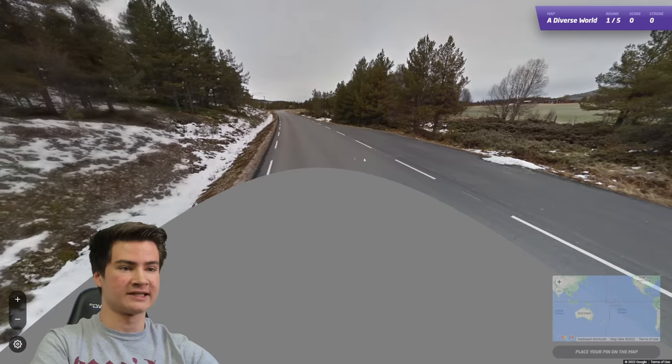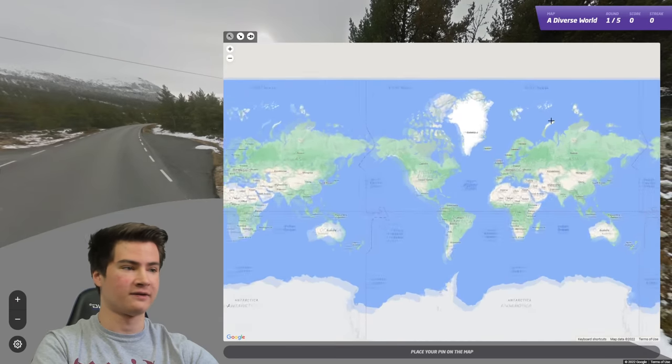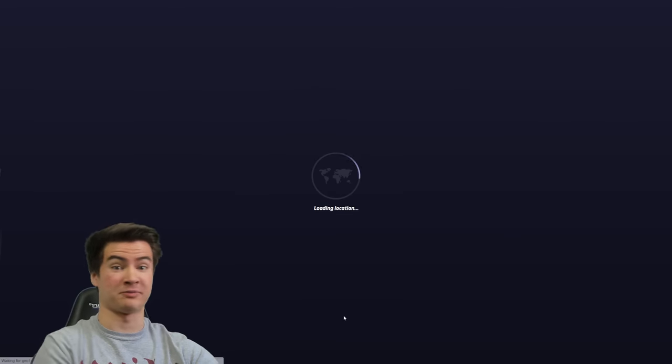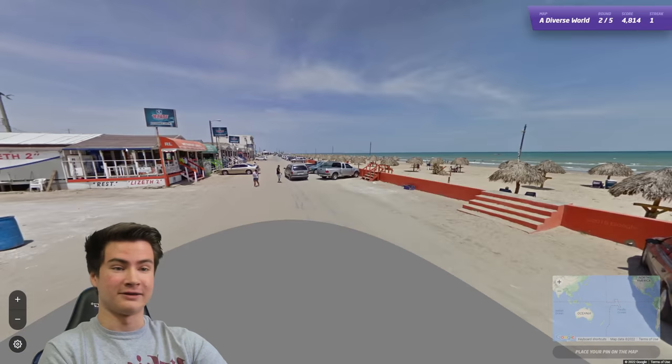Let's get into attempt two. This time we got Norwegian long dashed lines somewhere in the mountains here - cool location. Not bad actually, good plonk to start. That bodes well, let's keep it up.